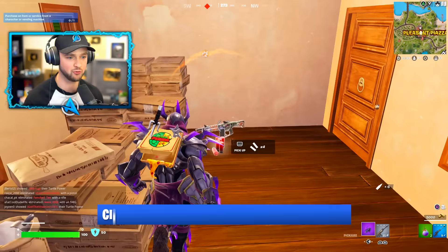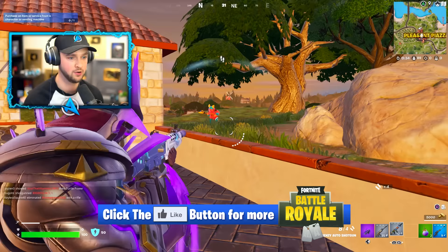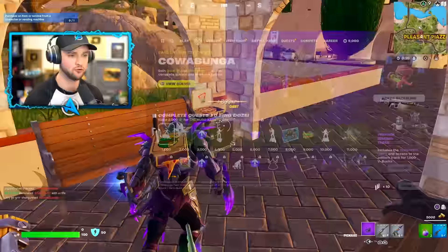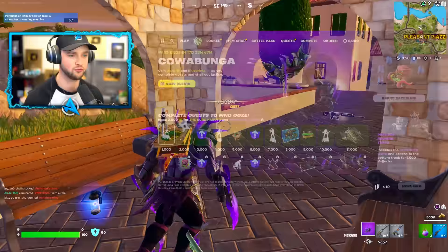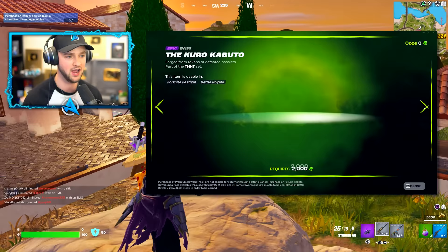Everyone is on the hunt for the exact same thing so it is chaotic right now. Sorry squad mate, but I cannot let you survive — I've got some mythics to hunt down. On screen I'll go through the battle pass so you can see the two different tiers, the free tier and also the premium tier, which I bought and maxed out to get this skin.